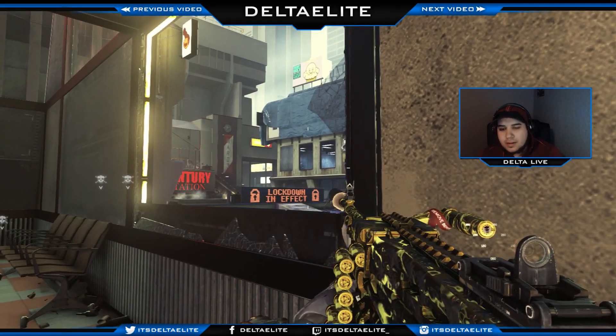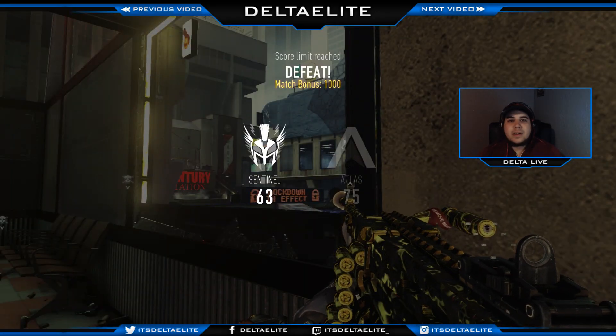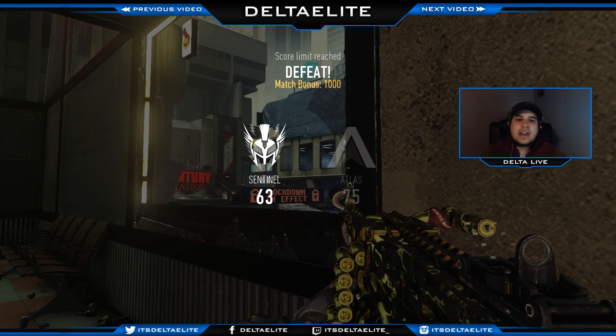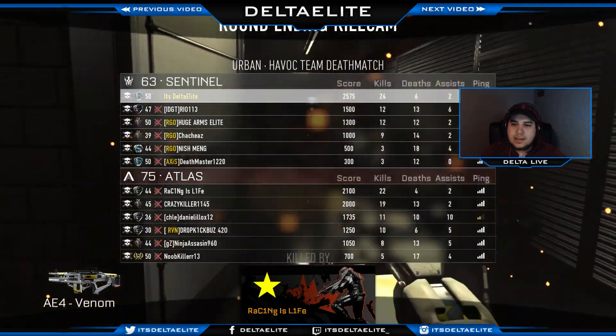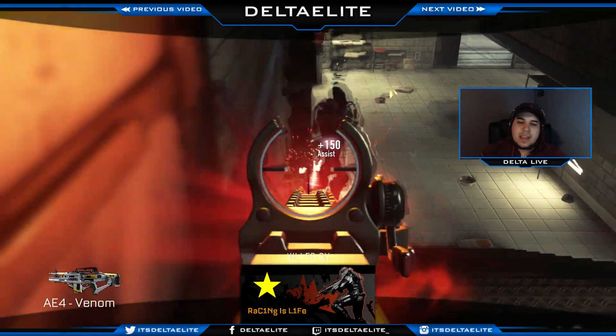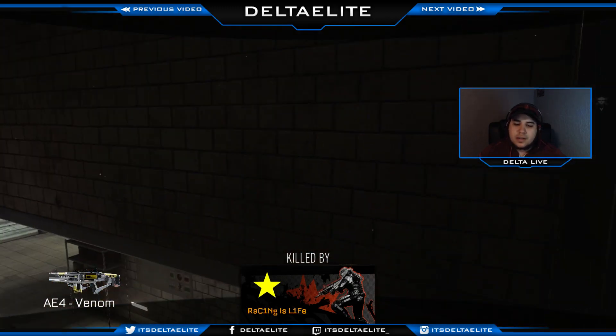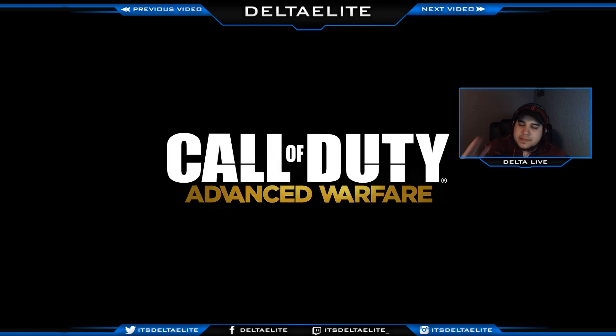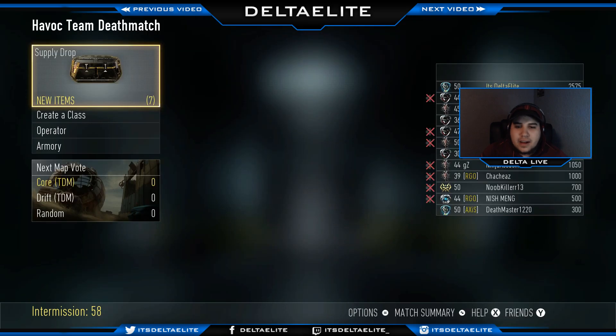I'm gonna take out this turret — oh they can see me. We lost man, nothing more we can do here. But you guys get the point — this gun is a beast. I don't care what anybody says, I went 24 and 6 against guys using Speakeasies, Bal-27s, A4s, Subverters. I'm telling you this gun is a beast — try it out. I'll give you guys my class setup one more time at the end of the video. This thing is just good.